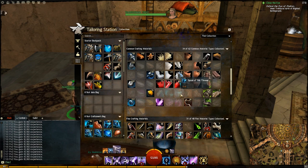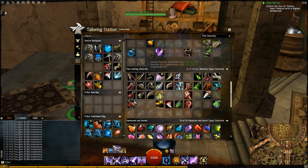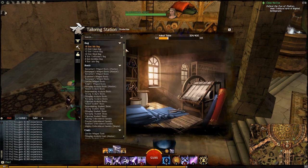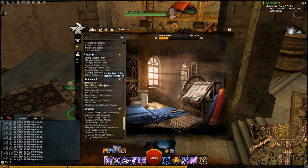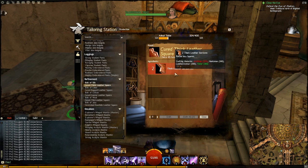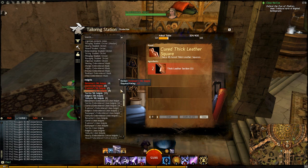I took all the silk scraps and the leather that I had, and once you have all these mats, also make sure to take the fine crafting materials that you have at that level. Then once it's all in your inventory, make sure to go into the production tab at the bottom where you transform all your silk scraps into bolts of silk and your leather into whatever else, and then you're pretty much ready to craft.